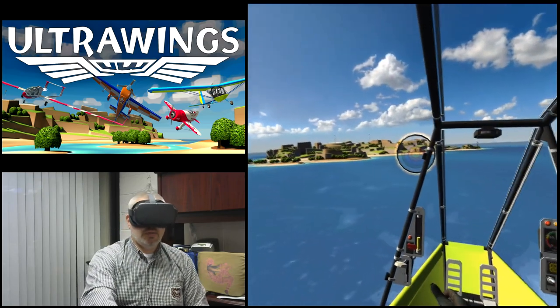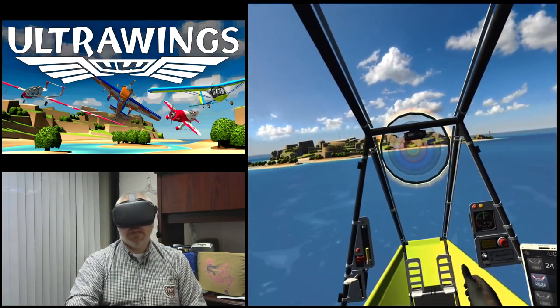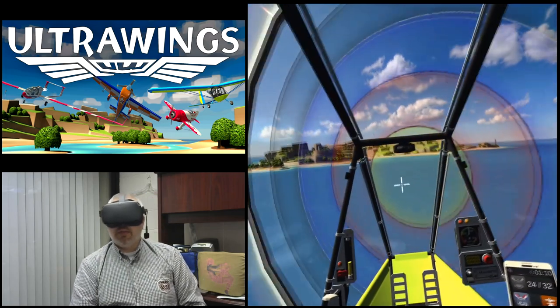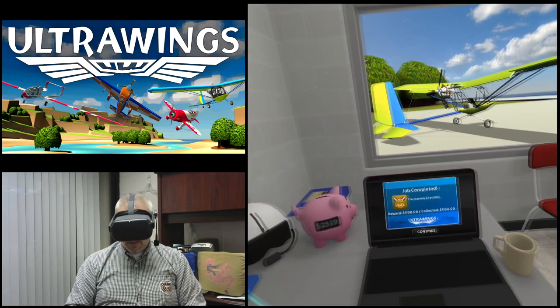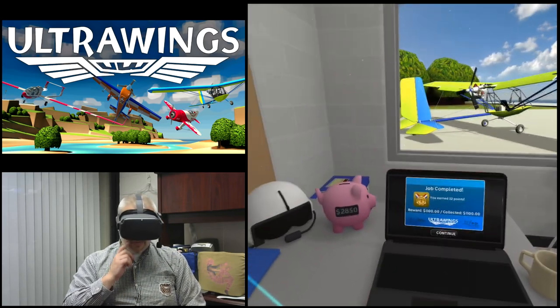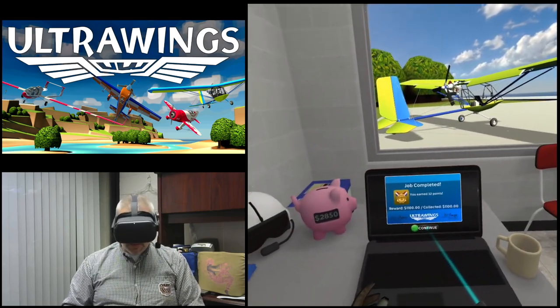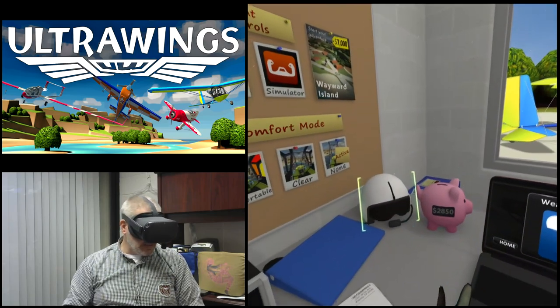All right, here we go — stick another perfect here. Nice! 1100 out of 1100 — another gold! All right, let's continue and go to step five of six. We're getting that license today, guys.